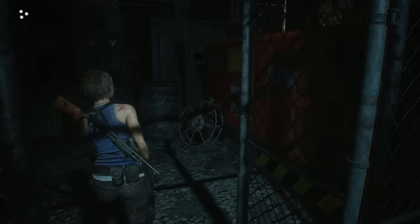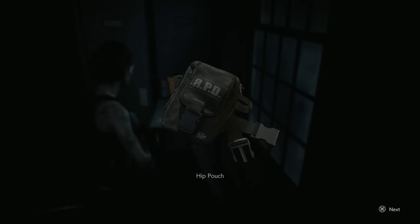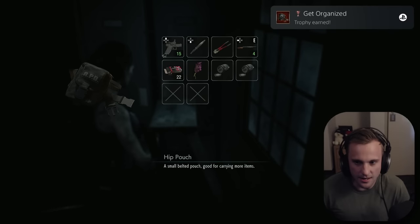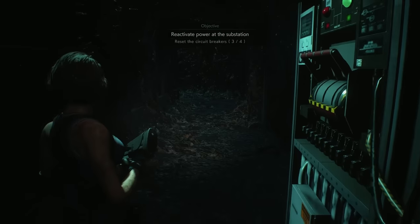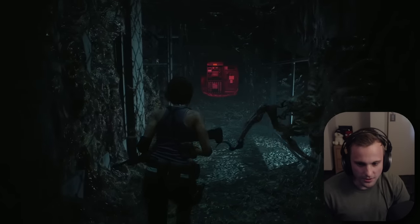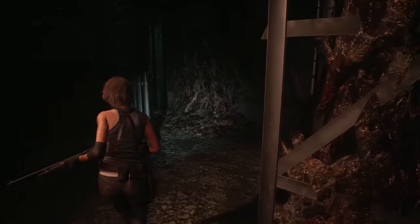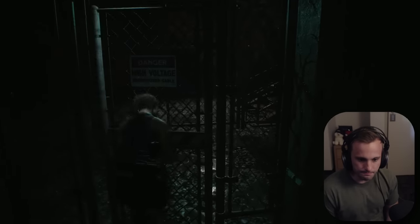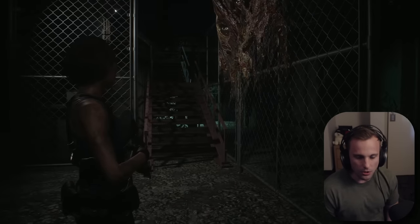I finally made it to the power station, cleared out some zombies in the way, and found my first inventory upgrade. To get the power back on, I needed to turn on three generators while dodging these creepy spider things. So gross, I don't like this. Once the last generator was turned on, I got the hell out of there and blew up their nests by hitting the main power switch.